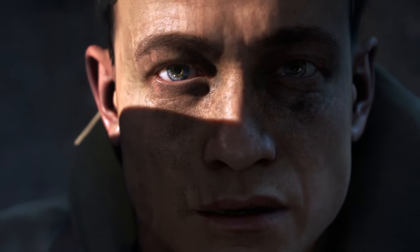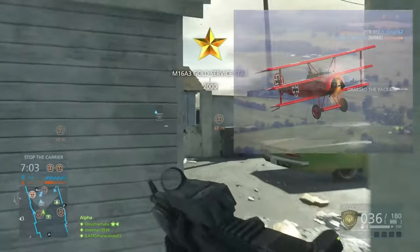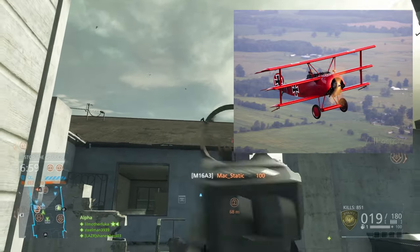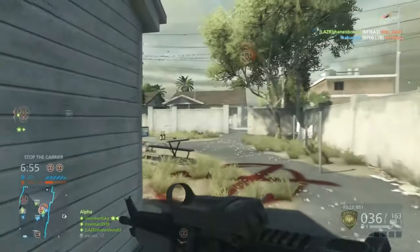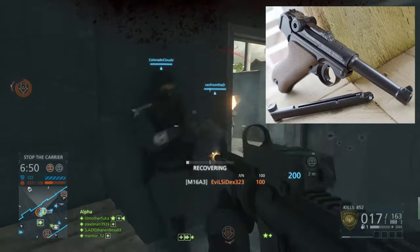Now the three packs that we're getting are the Red Baron pack, the Lawrence of Arabia pack, and the Harlem Hellfighter pack. The vehicle for the Red Baron is the Red Baron's triplane — I'll put an image of it up on screen right now. It's a pretty cool triplane that we're gonna get. The sidearm is the Red Baron's PO8, and then you get an emblem, the Red Baron's flyer pin.